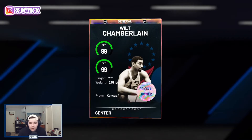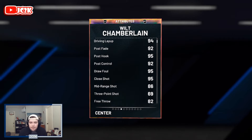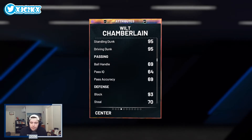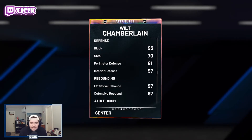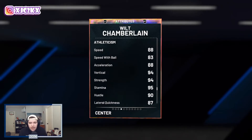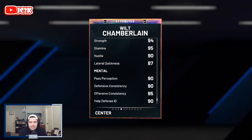Wilt is a 7'1 center, obviously — 99 offense and 99 defense, statistically incredible. 94 driving layup, 95 draw foul, 95 close shot, 86 mid-range, a 69 three-pointer which I think is going to be makeable, and 95 driving and standing dunk. Not much of a ball handler, but 93 block, 97 interior, solid steal and perimeter defense. 97 rebounding, 88 speed, 88 acceleration, and an 83 speed with ball for a center — which is absolutely insane — plus 87 lateral quickness.